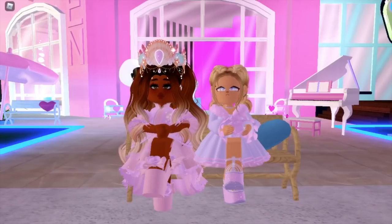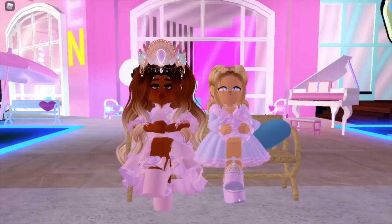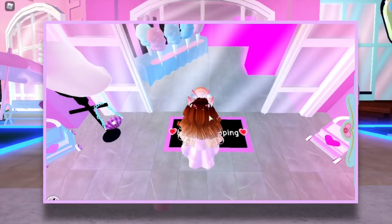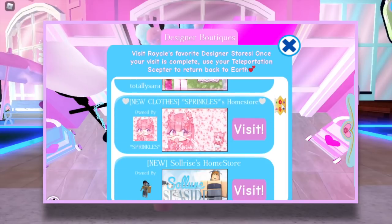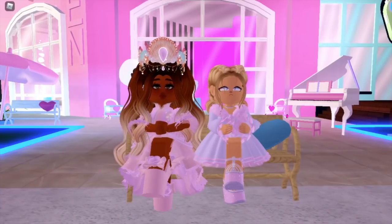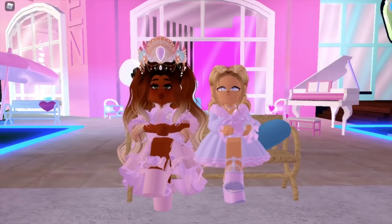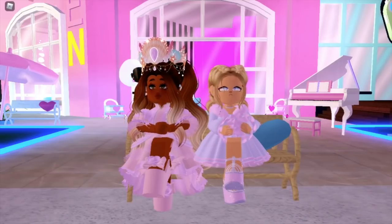Let me explain what home store hunts are for new Royal High players. Behind me in this building I'm going to show you how it works. When you go up to this building you'll see all these home stores — a lot of these home stores worked with Royal High during October and April for the Easter egg hunt and the candy hunt for Halloween. You would scroll through the home stores, see which ones are participating, teleport to the creator's game, find all the eggs or candy there, and come back to Royal High for an accessory.